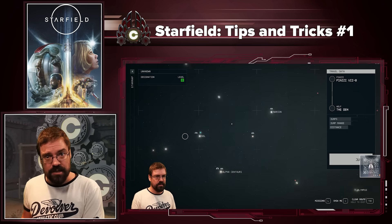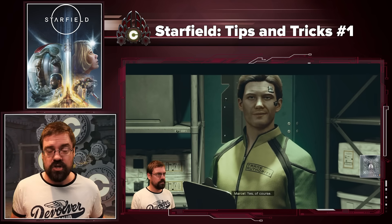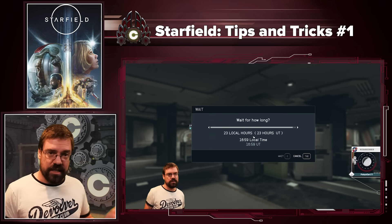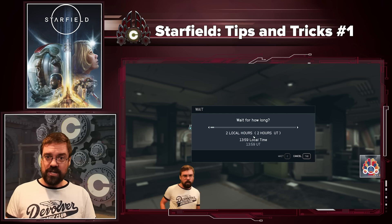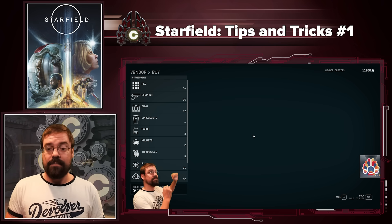Tip seven: if you need any vendor to refresh, keep in mind you can find a chair or anywhere nearby that you can sit and hit the B key to wait. If you wait 24 hours, check the vendor again — sometimes those credits will be back. If they're not, do another 24 hours, and at that point their stores will refresh and you can sell all your contraband and other loot for max credits.